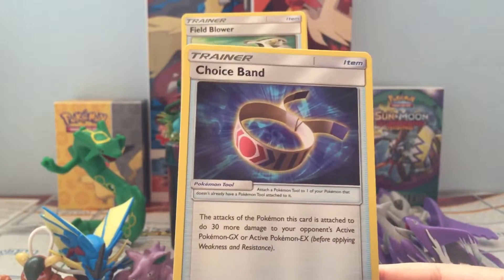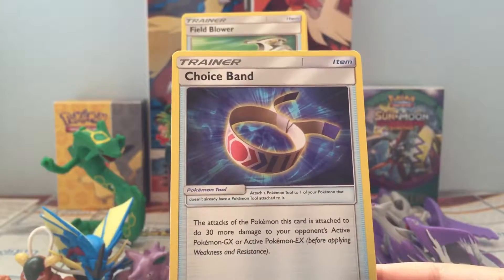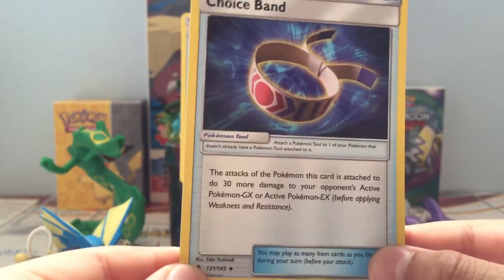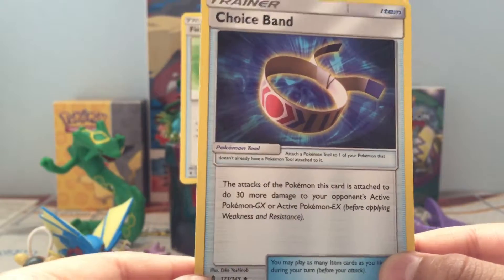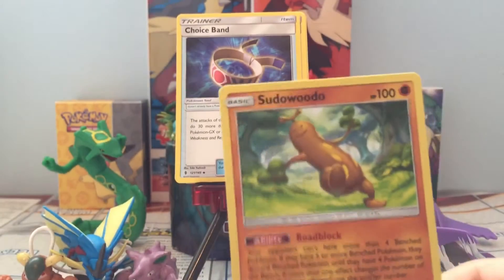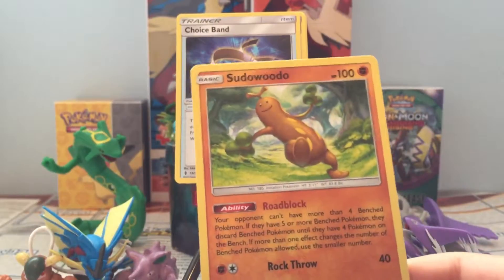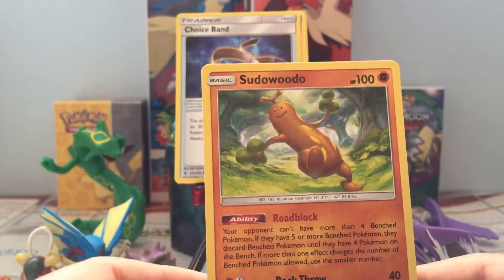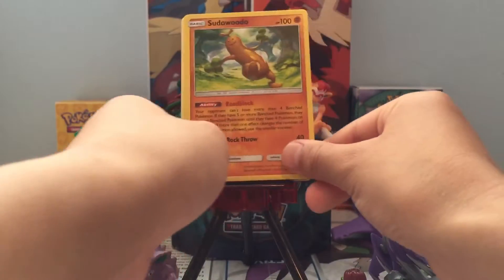The attacks of the Pokémon this card is attached to does 30 more damage to your opponent's active Pokémon — Pokémon GX or EX — before applying weakness or resistance. Salandit! Okay, I guess. It's weird.